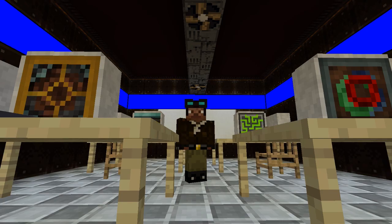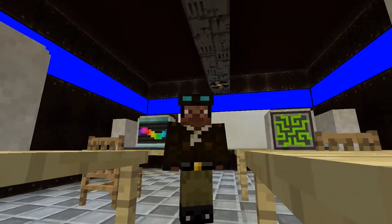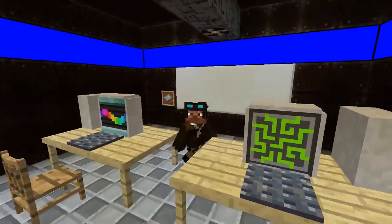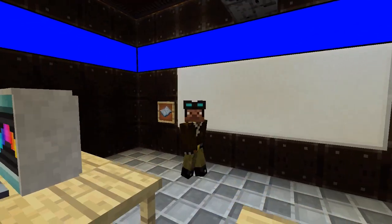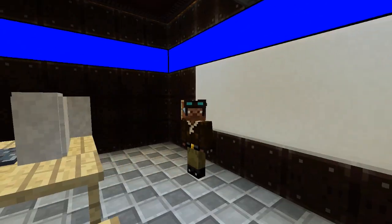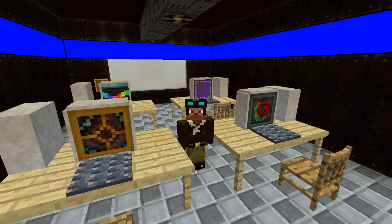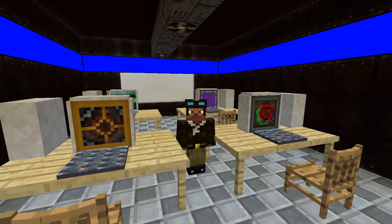Hello, everybody. This is DarkVan, and we are back on the Flyboy server in the planning room. As you can see, if I didn't have F1 on, there's our secret battle plans. We are in the computer room, which is our planning area for the big battle. We're also using it to monitor, and something has come up.